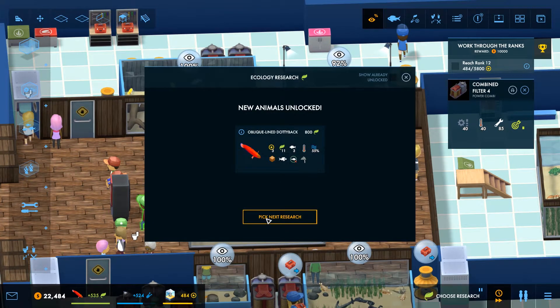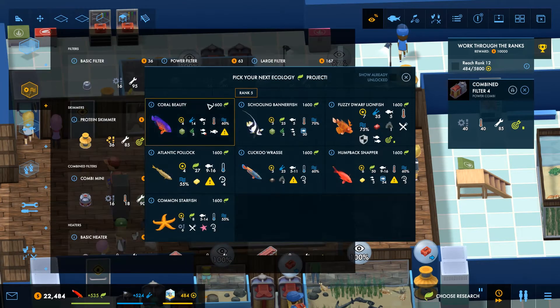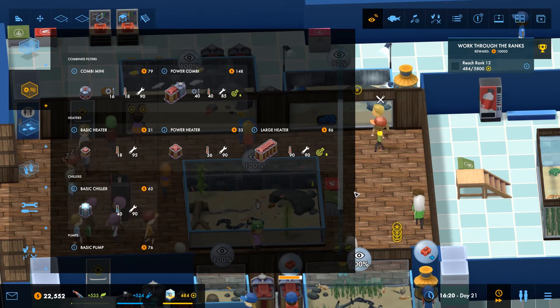I've got the oblique line dotty back now. So now we're on to the proper rank 5 fish. I would like to research a cuckoo wrasse because I'd like to start on a cold water tank. However, do I actually have the chiller researched yet? Let's just check - if I don't have a chiller there's no point. Yeah, I do, so there is a point - cool!